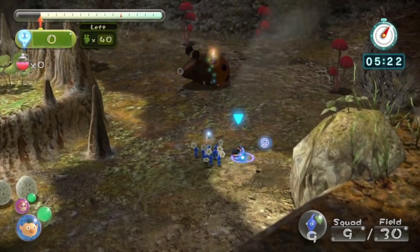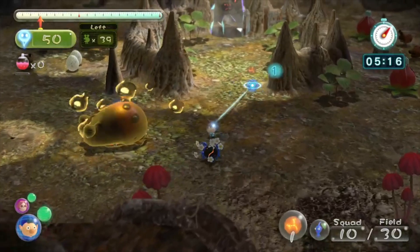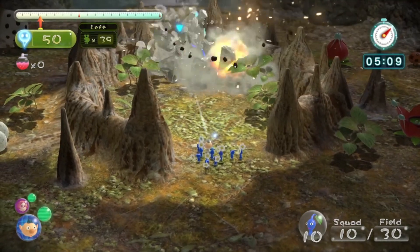We're gonna defeat this orange bulborb — no no no no, okay good, it still blew it up. That was still very scary because it could have easily woken up. Now we're gonna throw the bomb out right there, that should be far enough away where it doesn't blow up the bomb rocks inside the crystal.